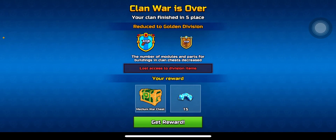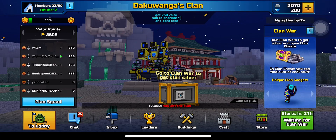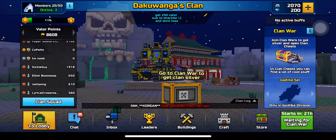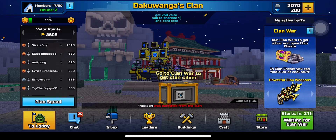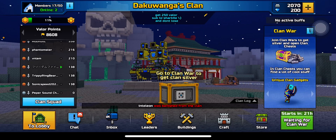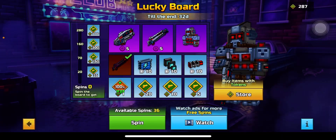The clan war is over and we have lost. We have downgraded to golden in the division. I blame every single person who has zero valor, so I'm going to click every single one of them. I'm going to keep Pepper Sound Channel because that's just this guy's alter account. Intellium kick. My friend actually did something — what the balls, bro? How did we lose then? I don't know how we lost, but we lost. That's an L.